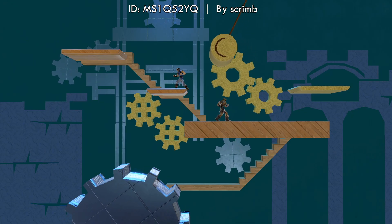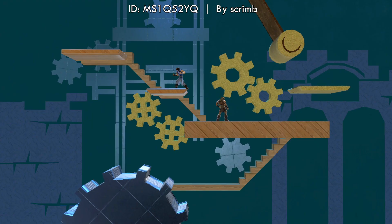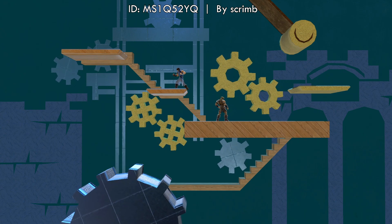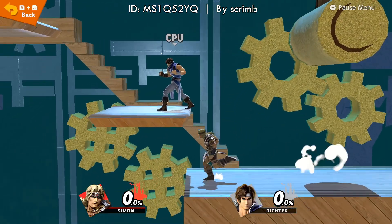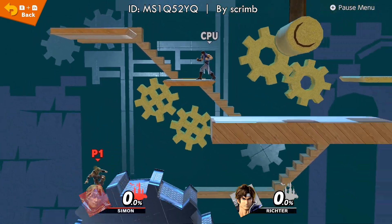A clock tower from Castlevania. We don't see a lot of Castlevania stages. It's kind of like a controlled chaos in this stage, because you have the pendulum — you can bounce opponents off. And you have this rotating gear at the bottom. You can stand on it and it can save you. And it moves pretty quickly too.